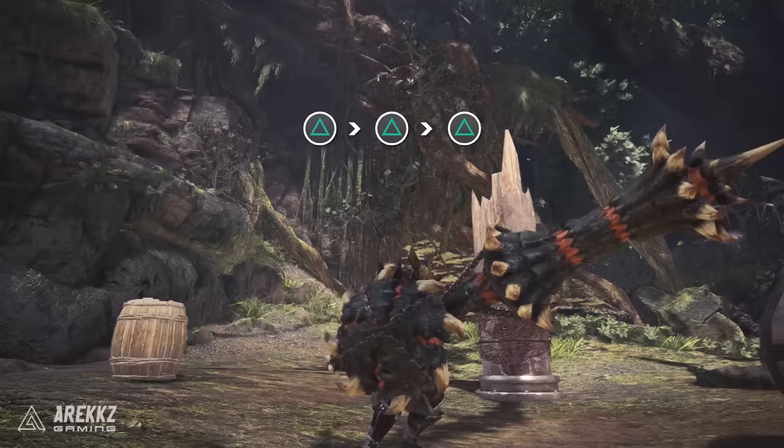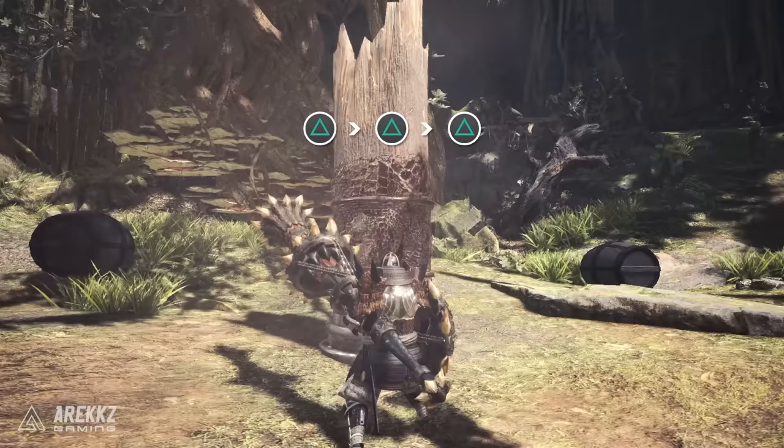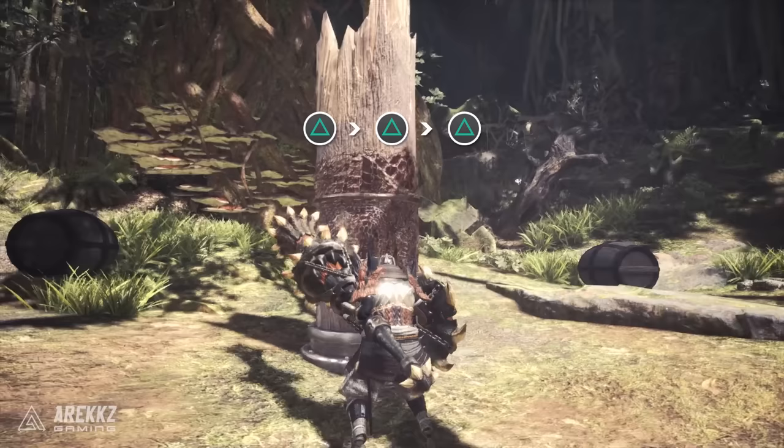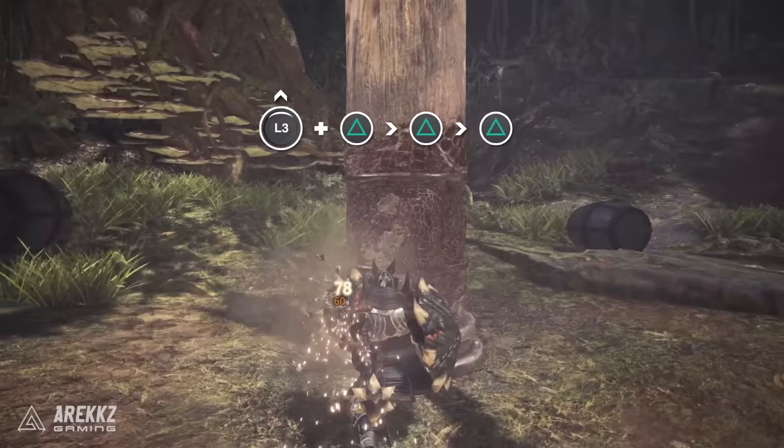Pressing triangle three times consecutively performs your basic triple poke combo. A lot of what you do with the lance — combos, backsteps, and similar moves — revolves around the number three. You can perform three pokes, or thrusts as they're officially known, before your combo ends and needs resetting. With your weapon sheathed, pressing forward and triangle lets you draw straight into the first mid thrust.